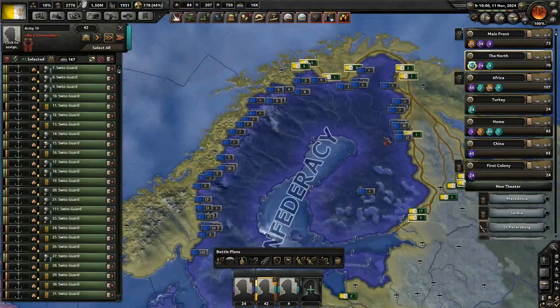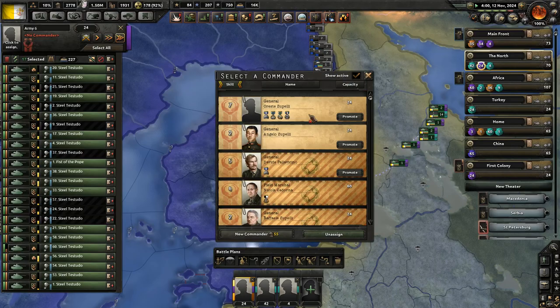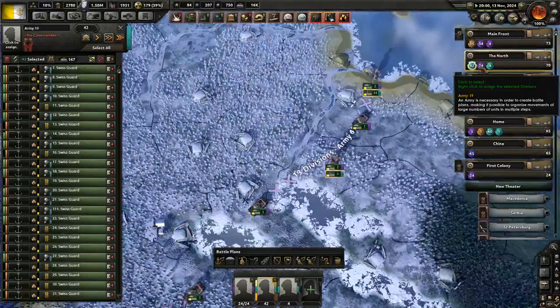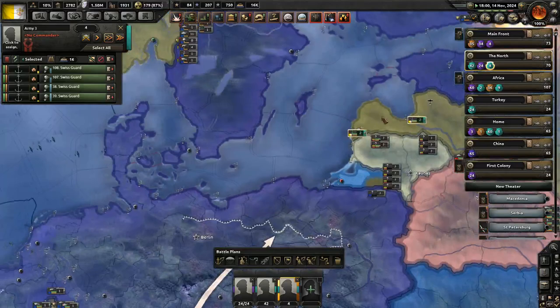Then we have the north front — all my marines and the extra tank division, which you can actually grab with the good leaders now. Awesome, you're gonna have to stay here, hold the ground, and defend this line. We have these two massive armies defending right here. Then we just have some spare units defending these two ports so they don't naval invade me right here.